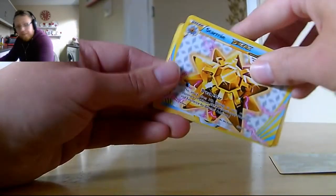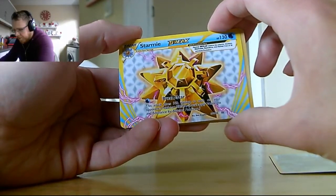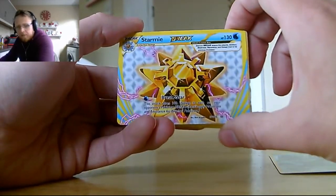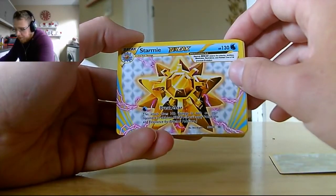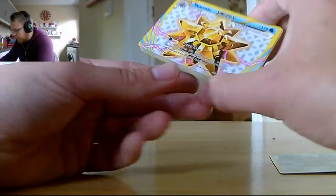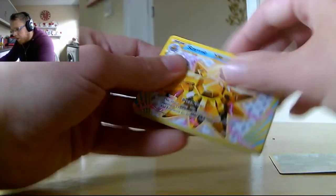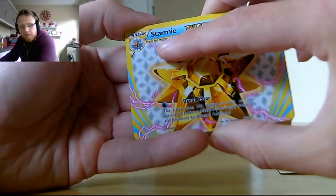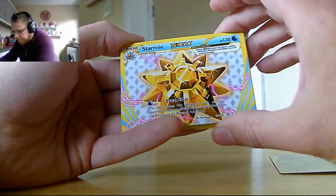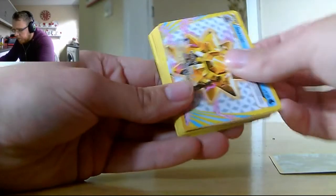Our luck continues — we've got a Starmie BREAK with 'Break Star: 100 damage to each of your opponent's Pokemon BREAK.' That's my first ever Pokemon BREAK card; we've not had any of them on the channel. So we've got some real good luck in this pack. The fact that the pack's got more cards than it's meant to have is already luck in itself. Starmie evolves from Staryu — so that's good.